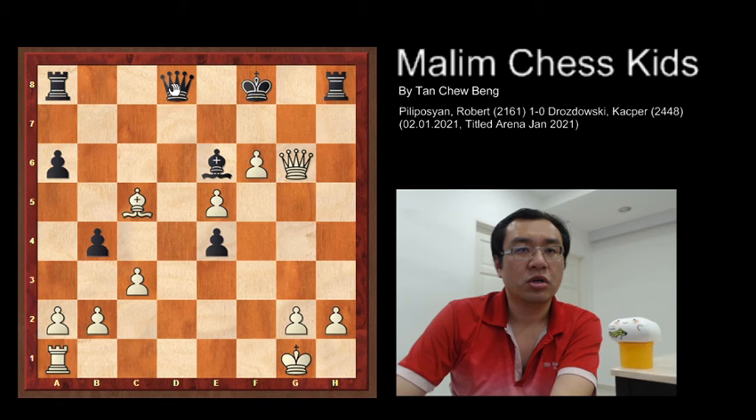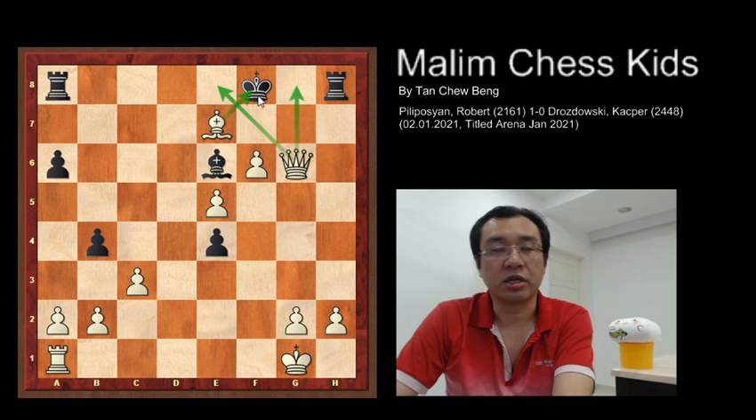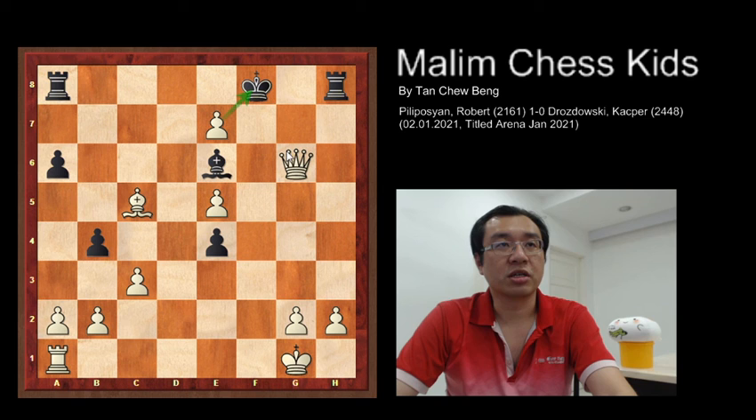After bishop captures, you have queen to b7 to defend, and with this you use the bishop to take the queen — it will be checkmate. The queen controls all the squares and the bishop checks the king. You can also use the pawn to capture, and here you have a very interesting checkmate where the king is not able to move to any square. Thank you.